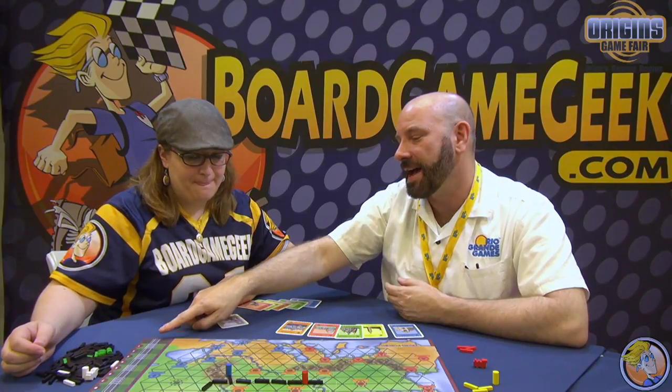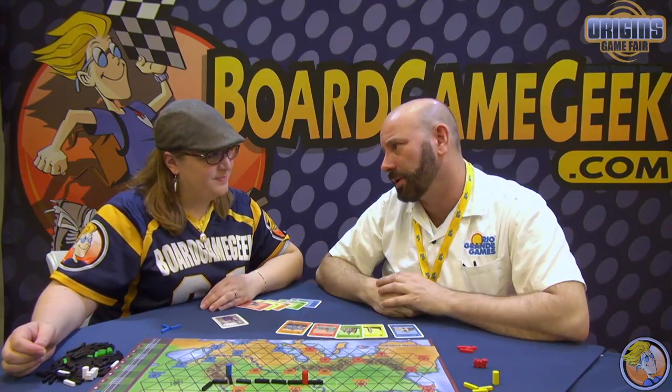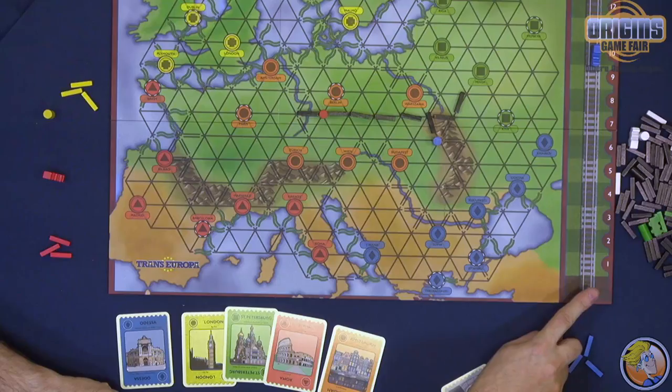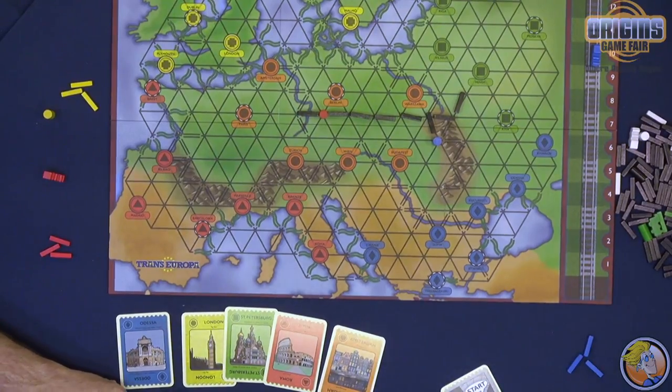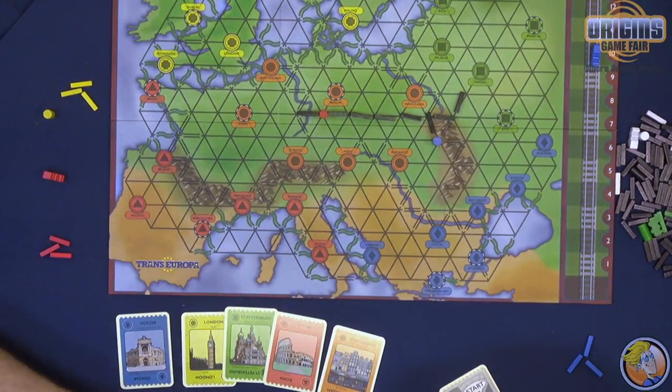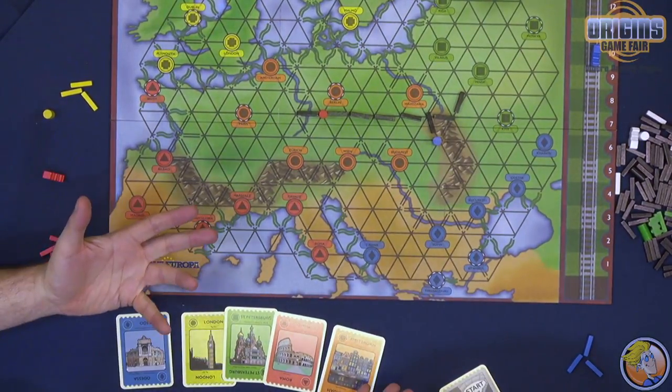You play multiple rounds and the rounds are pretty quick — like five to ten minutes. You play until somebody falls off the end of the earth, and the person who is closest to the station wins the game. So that's Trans America.